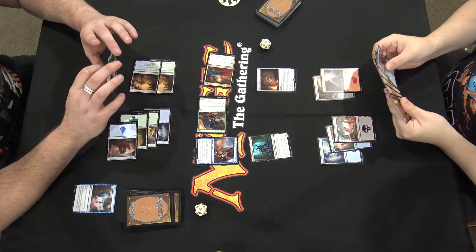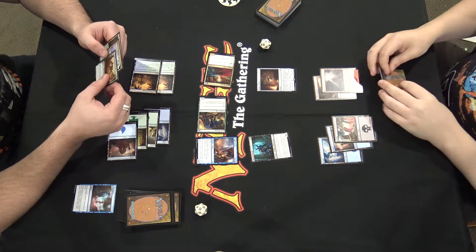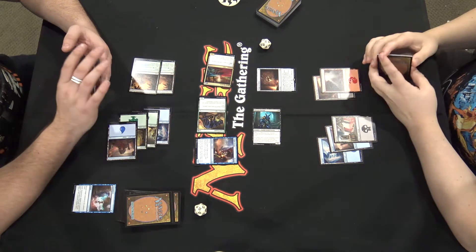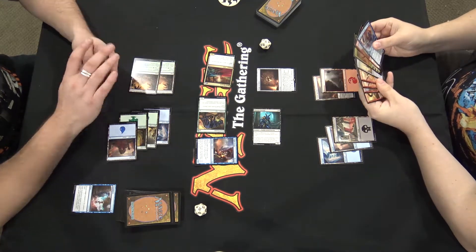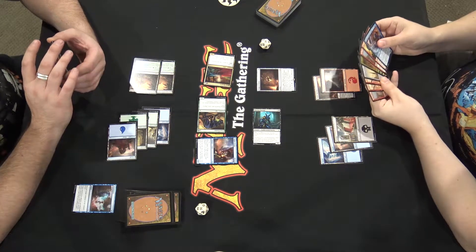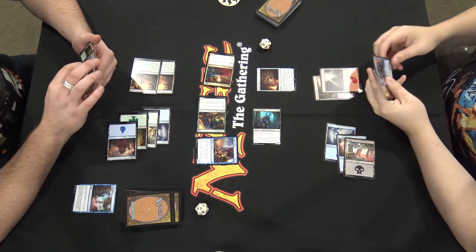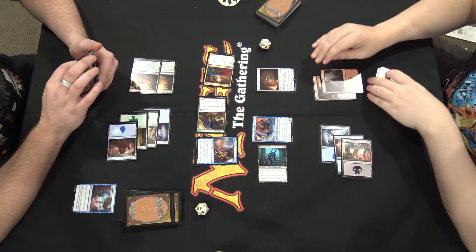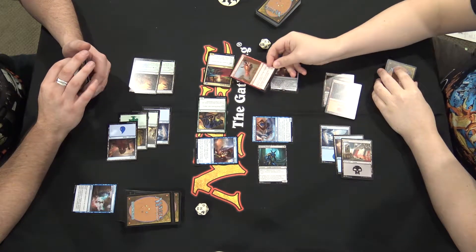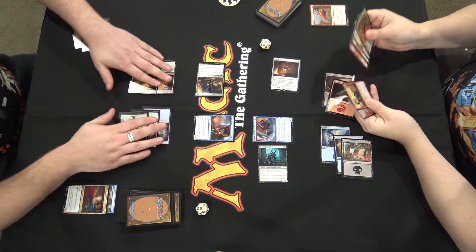Attack for two. We'll take two damage. I'm just wary of any combat tricks with the Eternal of Harsh Truth. I'll take that. Urban Fire — deal three damage to this guy. Pass down to you.